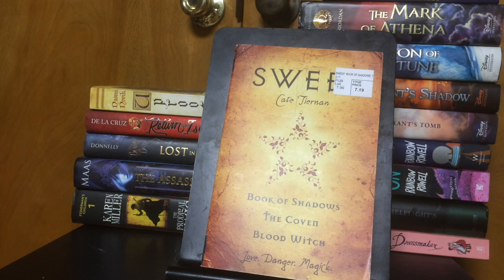Next I picked up this book called Sweep by Kate Tiernan. It is a collection of three novels and it's about witches. It felt a little out of my comfort zone, but I was intrigued enough by the back cover to pick it up and see what it's all about.